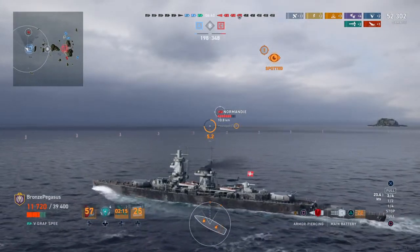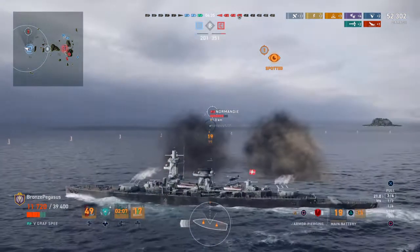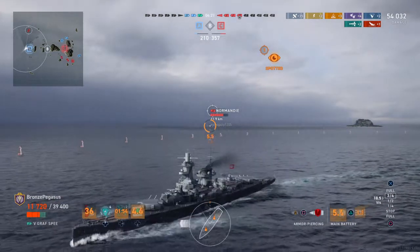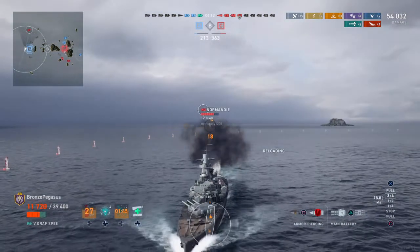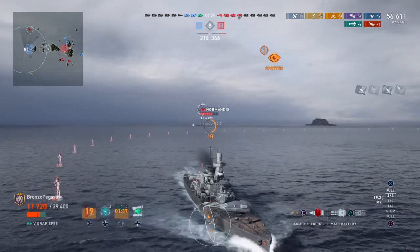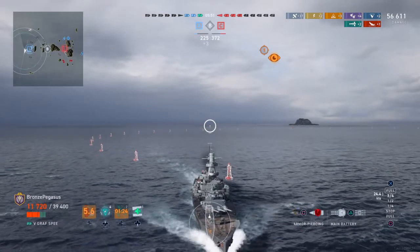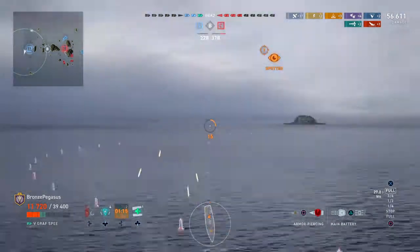I'm going to get out of here — retreat. I'll try to hide in a harbor somewhere in Argentina and then scuttle the ship. That would be awesome if every German ship, instead of letting them sink you, you could just scuttle your ship — like a special German consumable where everything on your ship detonates, and you even get a kill for it. That would be a unique, historically accurate German trait. I'm trying to get away from Normandy, but this is a slow ship — all my extra armor took up weight.